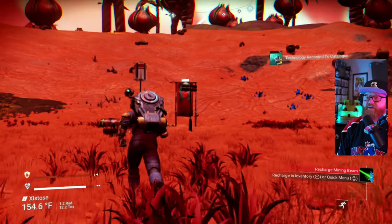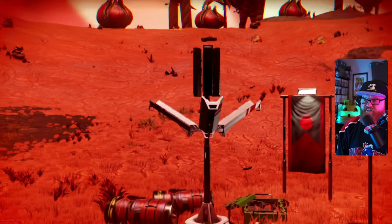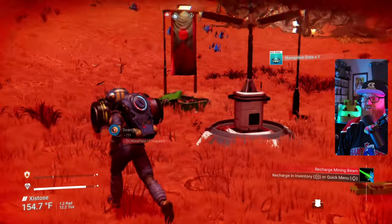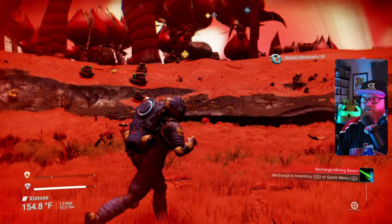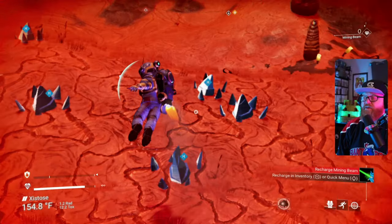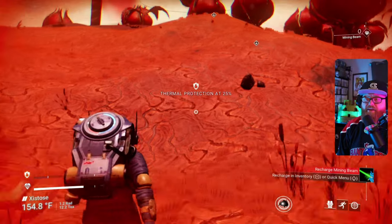I do like to hit these save points. You get nav data, which is going to be handy later on when we're expanding our inventory. It's also great for finding some locations on planets — we'll talk about that when we use them. Let's get back to our ship, which is this way.